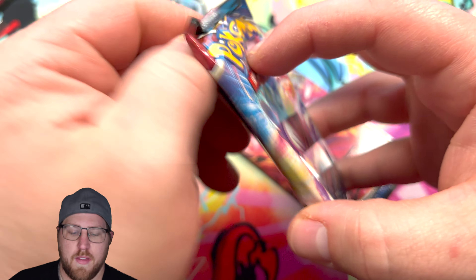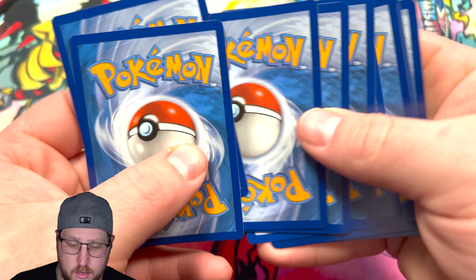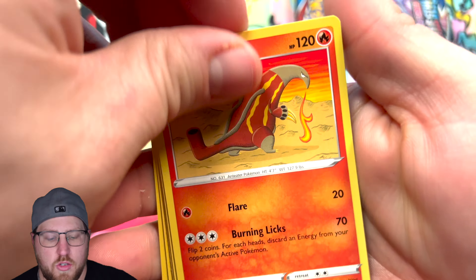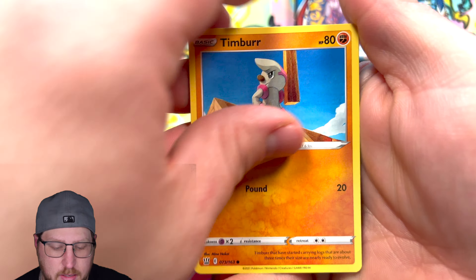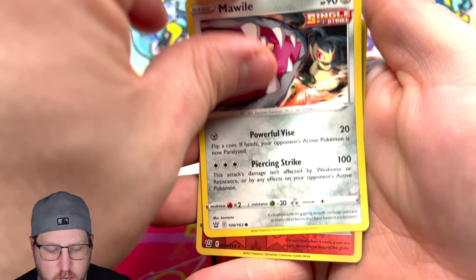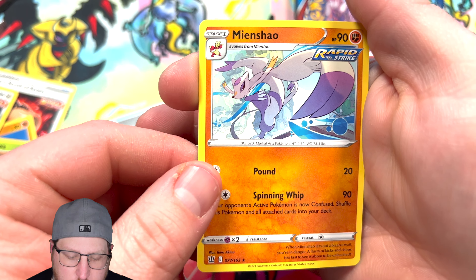When you guys open, are you looking for loose packs from Walmart or Target, or are you going for booster boxes, or doing the ETBs? What is your choice when opening new sets? Obviously with Crown Zenith you don't really have a choice — it's ETBs and loose packs. Kind of interested to see what you guys prefer. Reverse NT, very cool, and a non-holographic Minccino.